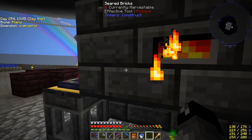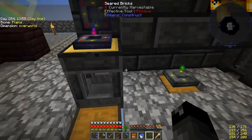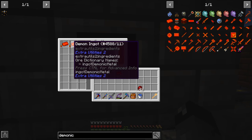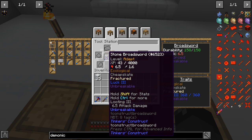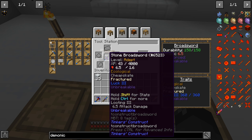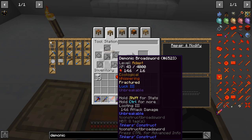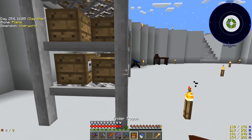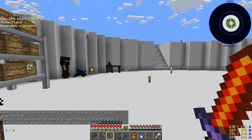I think you need two demon ingots for a sword blade, so once those melt down they'll cast into our sword blade pattern. We then apply that to our unbreakable stone broadsword to turn it into a demonic broadsword. Our current sword has 6.5 attack — adding the demon blade bumps it up to 14.6, which is over twice the damage. We can add quartz later for even more damage. Demonic broadsword says 'hey, let's go kill everything!'